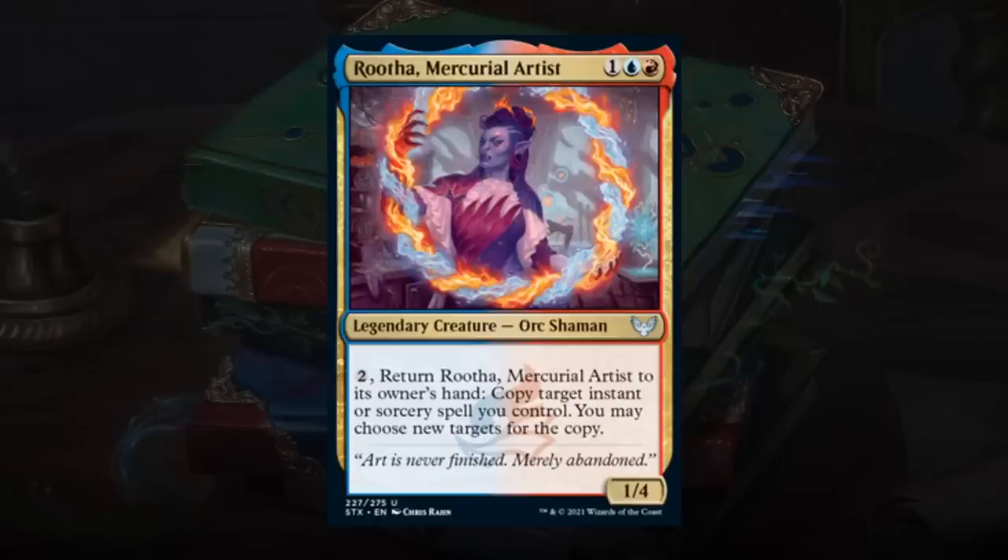Rootha, Mercurial Artist is a 3-mana 1/4 Legendary Orc Shaman. For 2 mana, return Rootha to hand and copy target instant or sorcery spell you control, choosing new targets for the copy. Copying a 7-mana sorcery requires 2 additional mana on top, which is difficult, but it comes up in the late game, and even copying a random 2-3 mana spell is good value. You can redeploy Rootha to copy future spells, and in the meantime the 1/4 blocks well. Not quite a B, but at least C+ for Rootha.